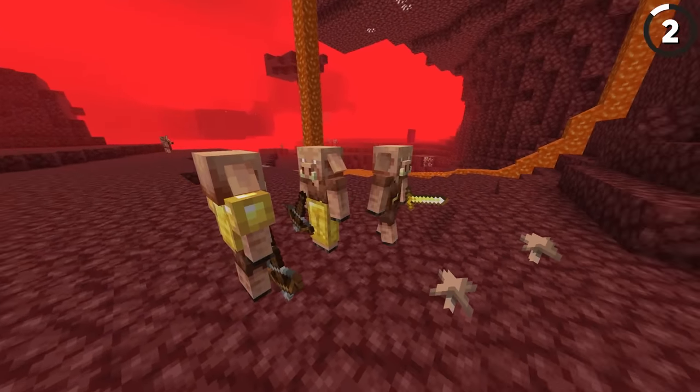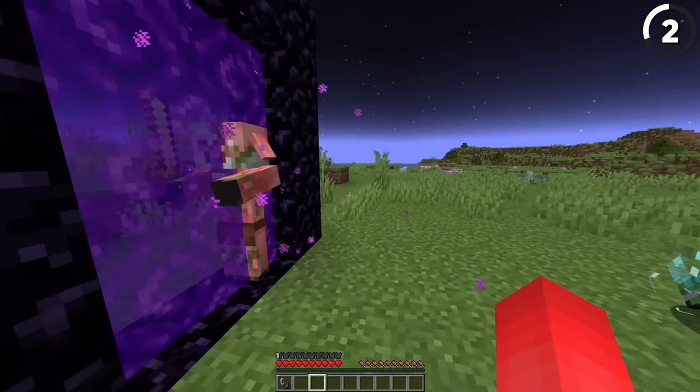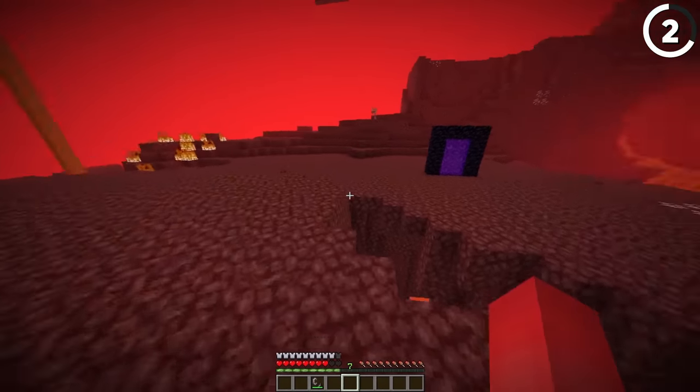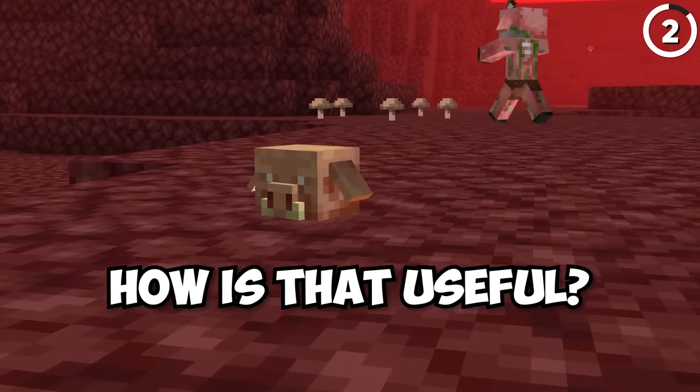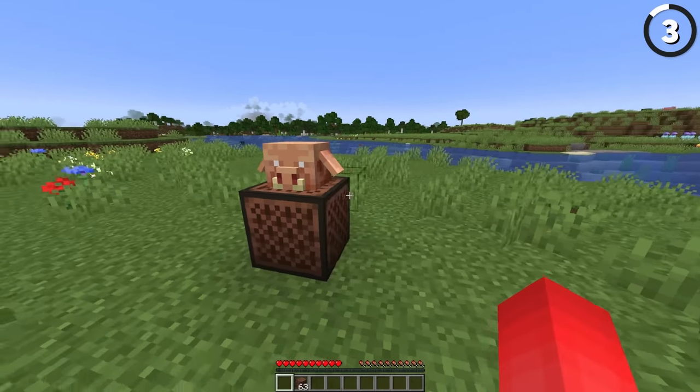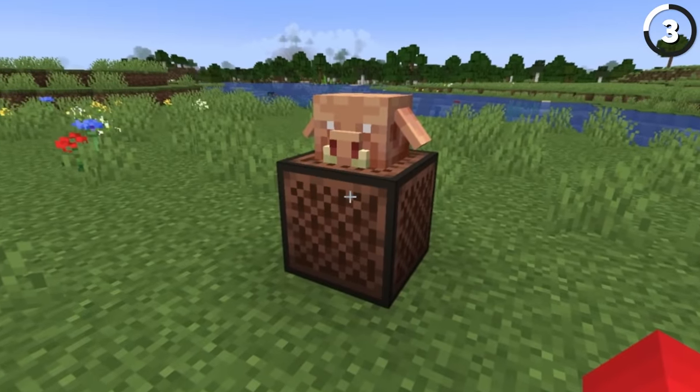Minecraft piglins are now even more useful, since if you're able to get a charged creeper over into the nether dimension, you can use it to kill one of the piglins and now get its head as an item drop. Not only can you wear it, but you can also place it on top of a note block and that'll actually have the note block play the mob sounds when you trigger it with redstone.